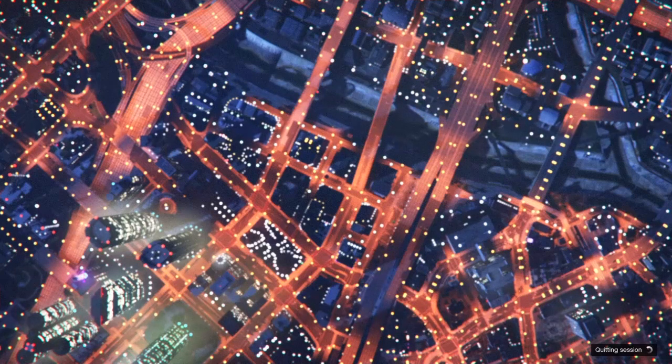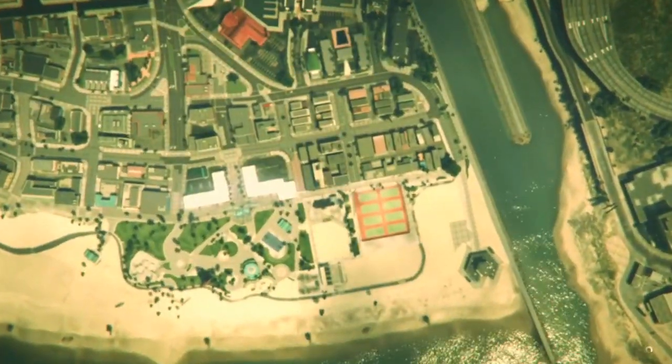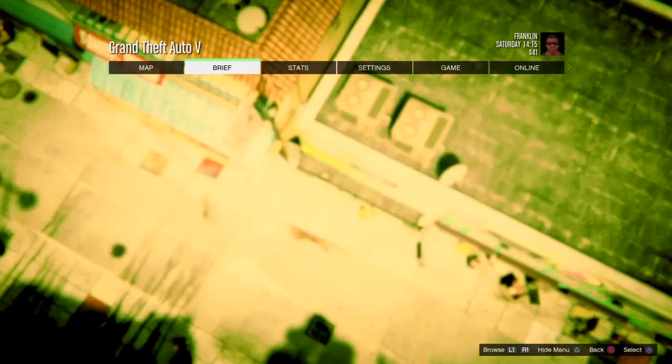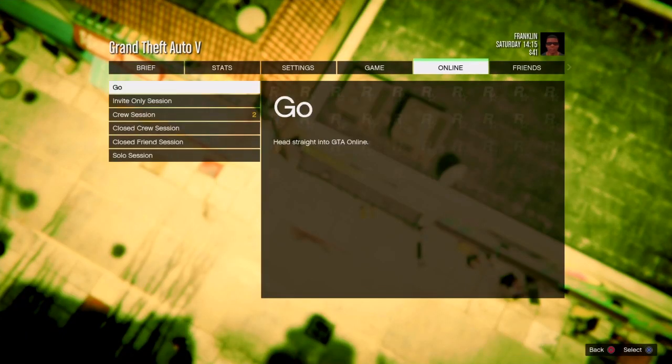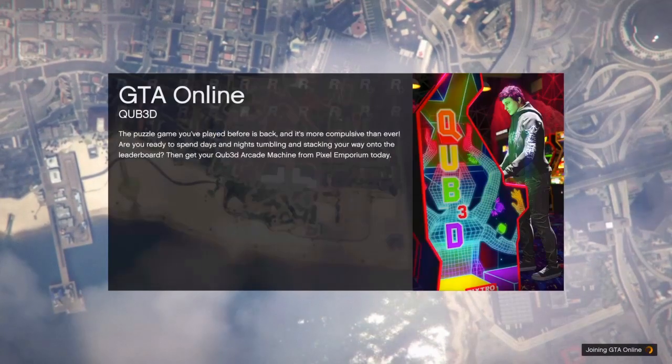Hover over your main character, click B or circle, and back out — it should take you into story mode. Once you've spawned in, click options and create an invite only server. If you don't know how to do that, go on to online, go down to play, and then click invite only.